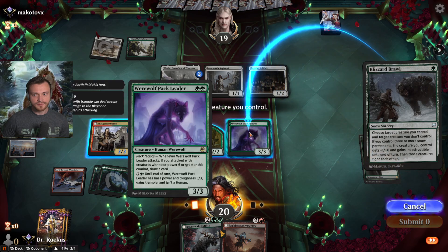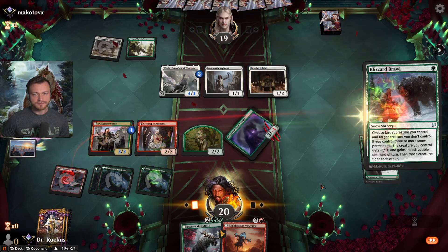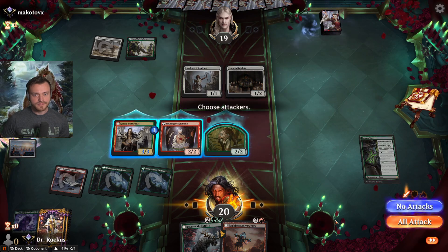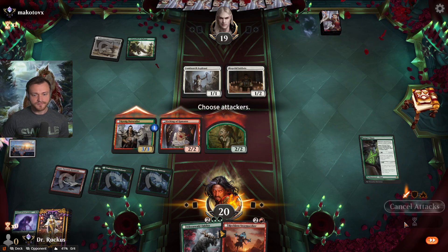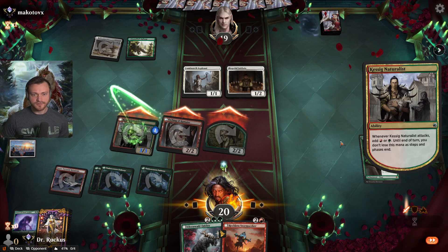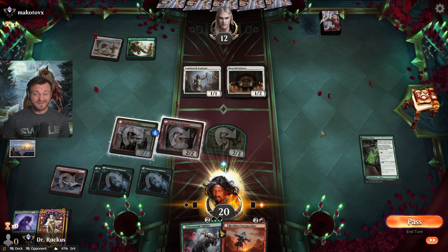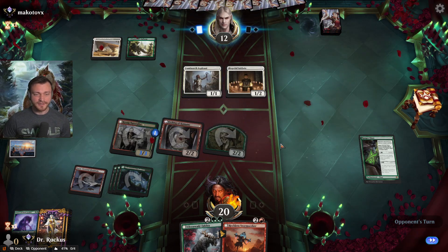Here we go — now we get in with everyone. That was important to get rid of the first striker when we had the chance. We'll see if they have a backup. Thalia — that's going to hurt, but I think that was the right play there.